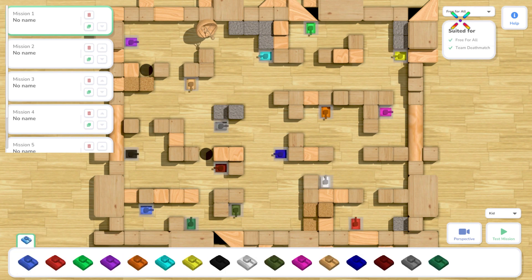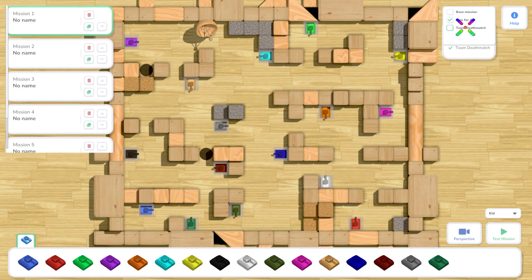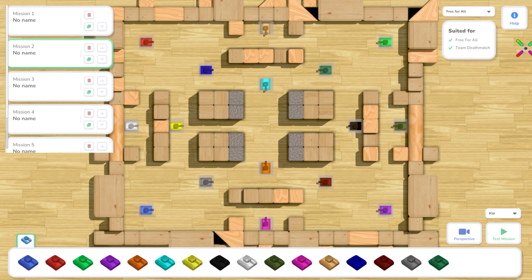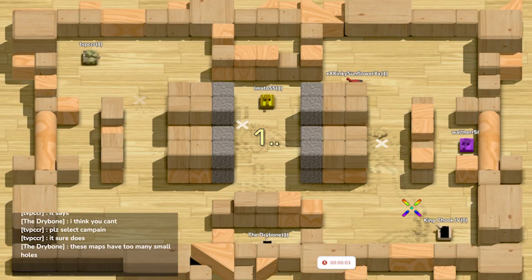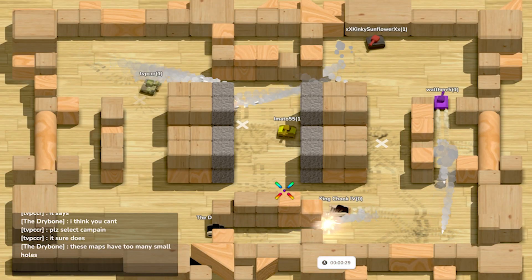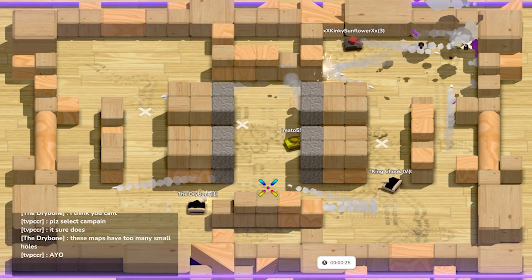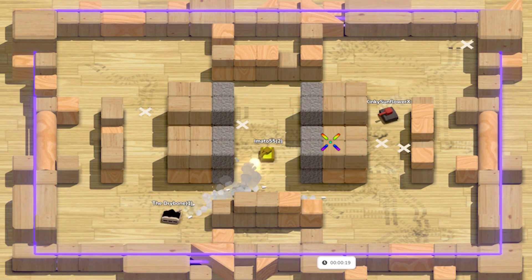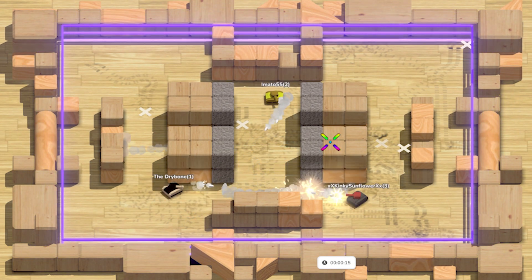A cool thing I made in the map editor is the way that you can create your multiplayer missions once the update is there. You can create your base mission which will just be the blocks and all the static stuff, and then you can also switch to another layer — for example the free-for-all layer — and place all your tanks in that map for that mode. This way you can create one base map for all the game modes, so if you select your map in the lobby you can easily just change the game mode and you don't have to create five maps for five different game modes.